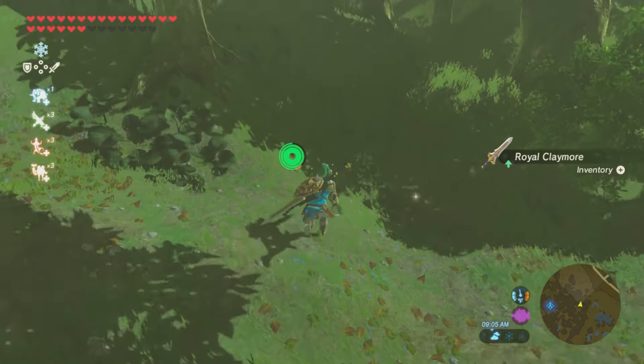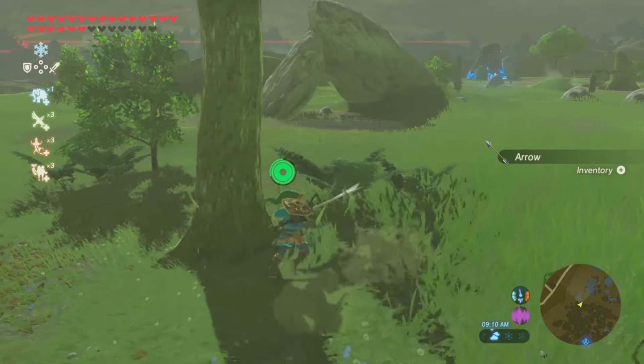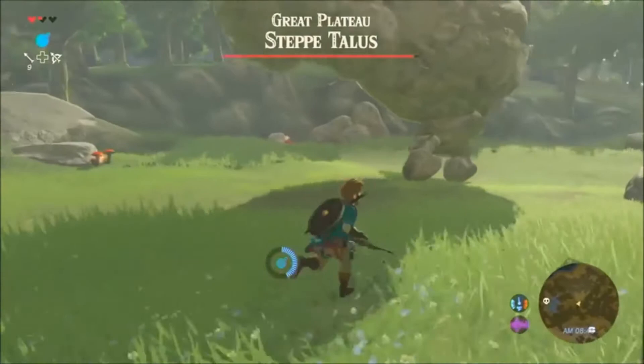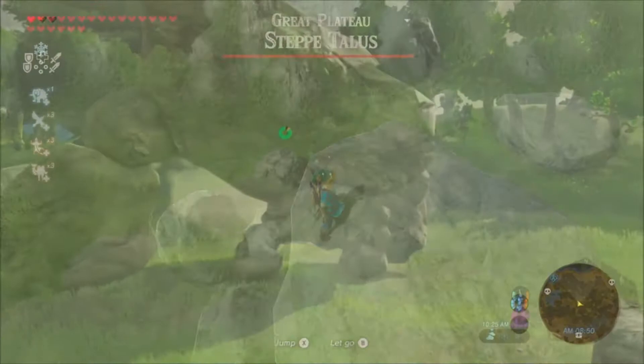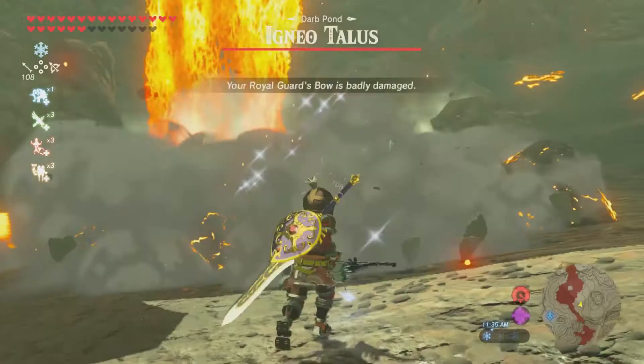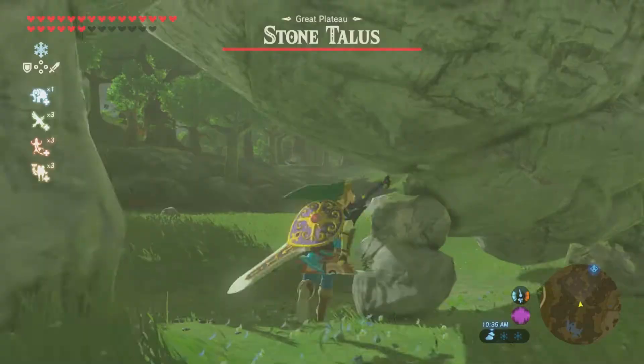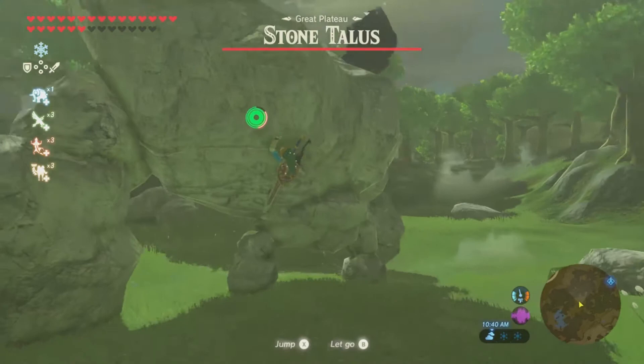Finally, one more thing I noticed on my first playthrough within my first couple of hours: the overworld boss Stone Talus, or as it was known before the game came out, the much more interesting name Step Talus. I've really been thinking since the game came out as to why they may have changed this name, but I think I've finally come to a conclusion. In the finalized version of the game there are many different types of Talus creatures, including fire and ice ones. What if perhaps Nintendo already had it named Stone Talus, but changed it to Step Talus in the demo — possibly so as to not alert the community to the other types of Talus and keep it a surprise.